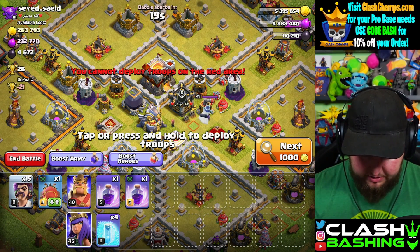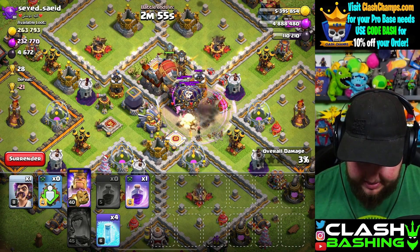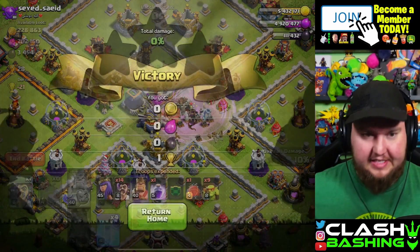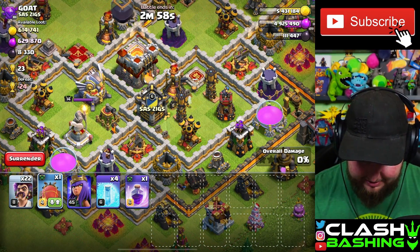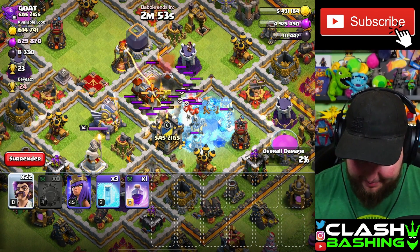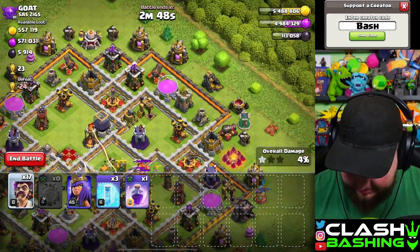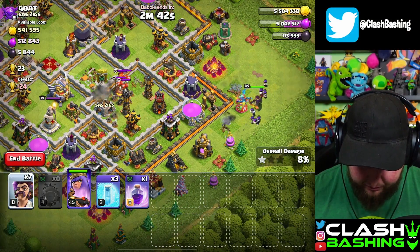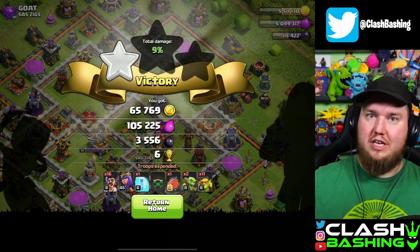For number 21: let's just full send - we don't have the warden so none of that stuff is protected, but we get the town hall and that's all that matters. For 22: we'll drop a freeze in, put some balloons in case seeking air mines come in. Put the queen in over here, then another handful of wizards - that's plenty. Nice, fine, dandy, awesome. 22 done!